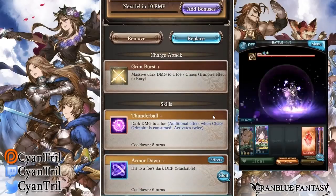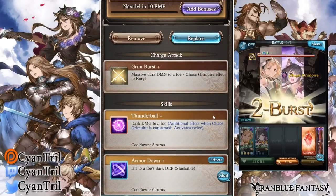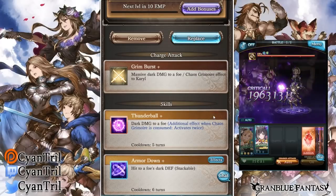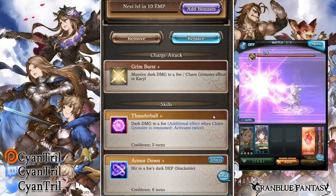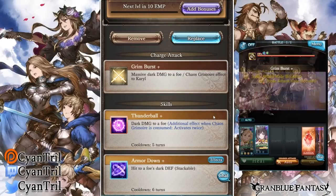Her OGI is Grim Burst — it does dark damage to her foe and gives her a Chaos Grimnier effect. Chaos Grimnier is a stacking mechanic, kind of similar to things like Lancelot, Percival, Lucio Forte, stuff like that.